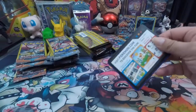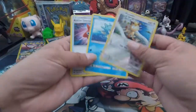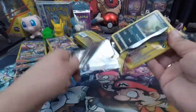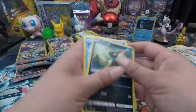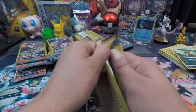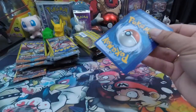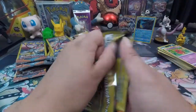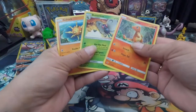My 200 subscriber giveaway — I will go ahead and open this Neo Destiny pack that's been sitting back there, hoping that there is a Shining Mewtwo or a Shiny Charizard. Those packs go for about $30–$40 each right now. Maybe this one feels a little heavy — could there be something in it? Nope — Butterfree.